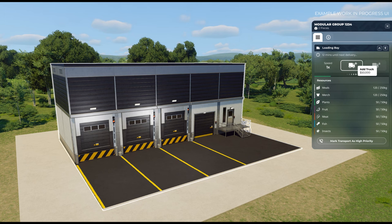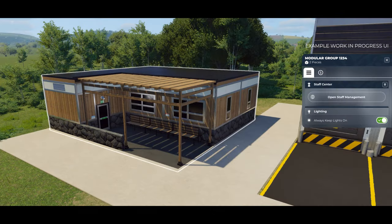Once resources arrive, staff are needed to transport them around the zoo. Laborers carry meals and merchandise to guest facilities, while keepers refill feeders with animal feed. To access the staff hiring menu, players need to build a staff center — similar to Jurassic World Evolution 2. Like any module, these new structures can be built over or recolored with the modular building system, as long as access points remain accessible.